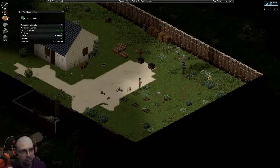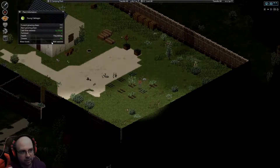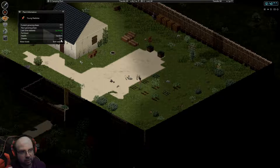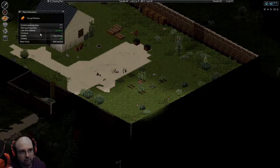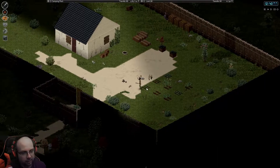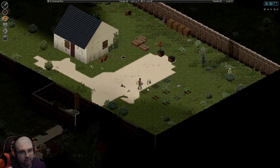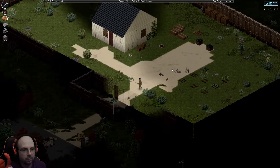The garden has come along really well. Most things have not yet grown to where I can harvest them, although the cabbages did — I ended up getting like 15 cabbages out of the patch, so that's pretty great. Unfortunately the radishes are diseased and I don't know what that's going to mean for their output. I still have the potatoes — everything else is still growing. The reason I put one space between each garden plot is because diseases can spread between plants, and I didn't want that to happen. I know that from watching another person's videos.